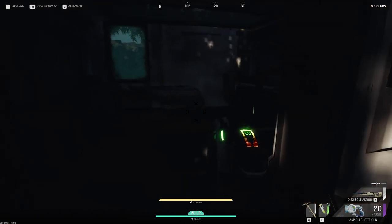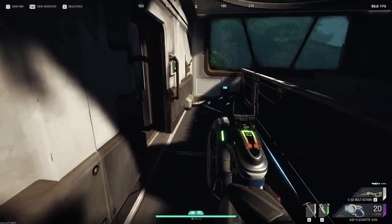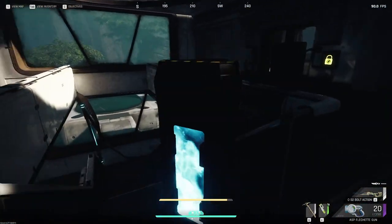First room on the left, we're gonna grab this battery, just drop it real quick. We're gonna hit this switch right here, and then bring the battery downstairs.